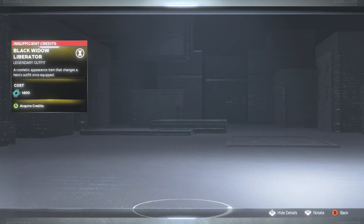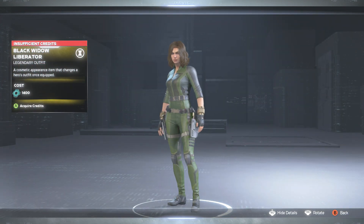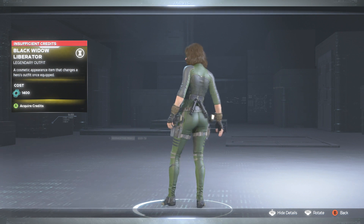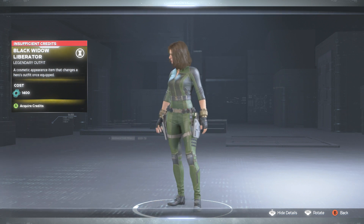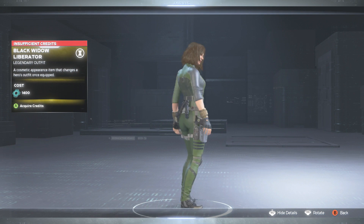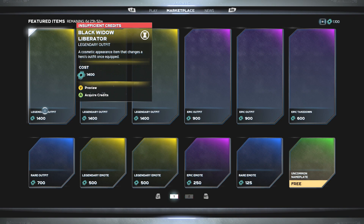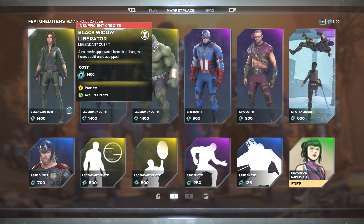I'm not really seeing too many good things but we'll go ahead and go through each of these for you guys. First up we have the Black Widow Liberator skin — looking fresh with the green and black, and she's got brunette hair going on. I mean that looks okay, but I definitely would not consider that legendary at all.